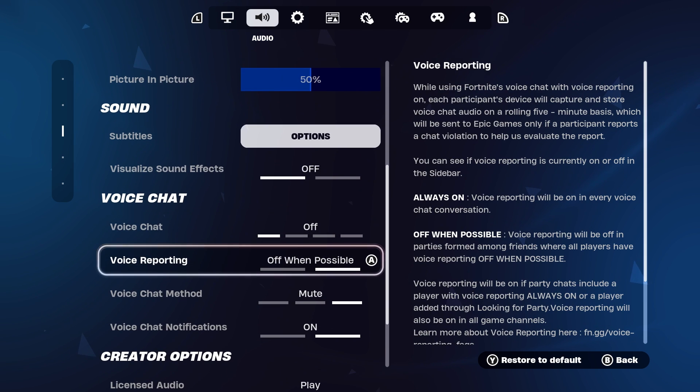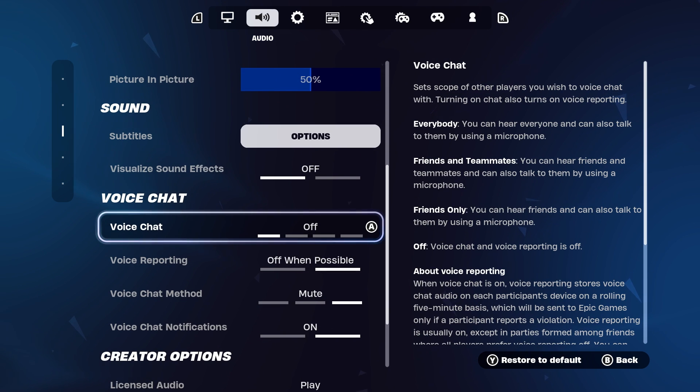Next, scroll down and under voice chat, make sure this isn't set to off. You can either choose between friends only, friends and teammates, or everybody. I'm just going to leave it on everybody.